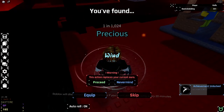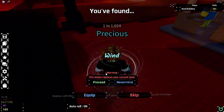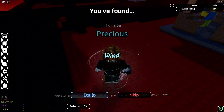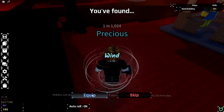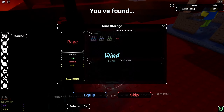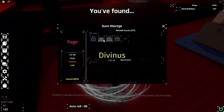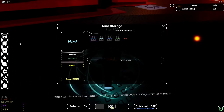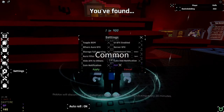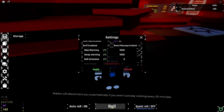The Look Glove gives us plus 25% more luck. Oh, we just got Wind! Wait — our storage is not full, so we're gonna equip Wind. The light — it's not gonna replace my current aura. Let's just put it on there.